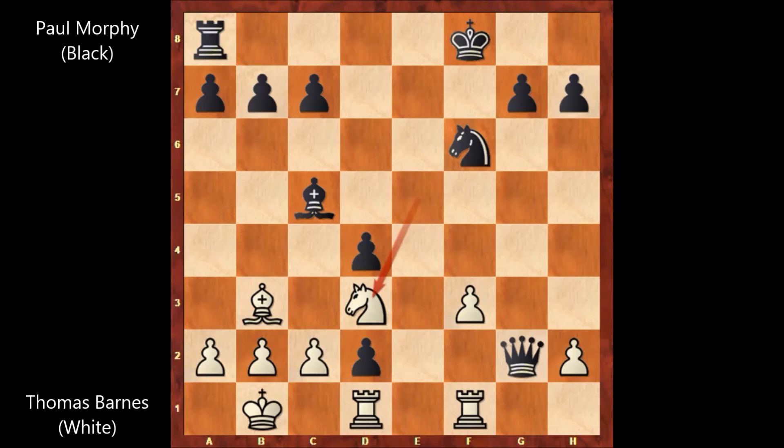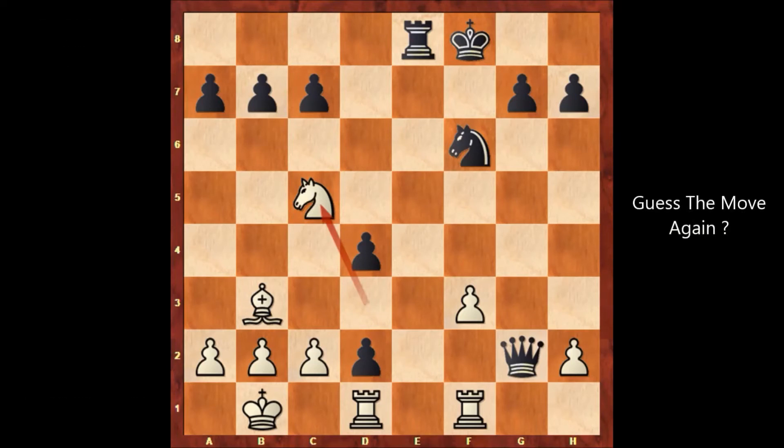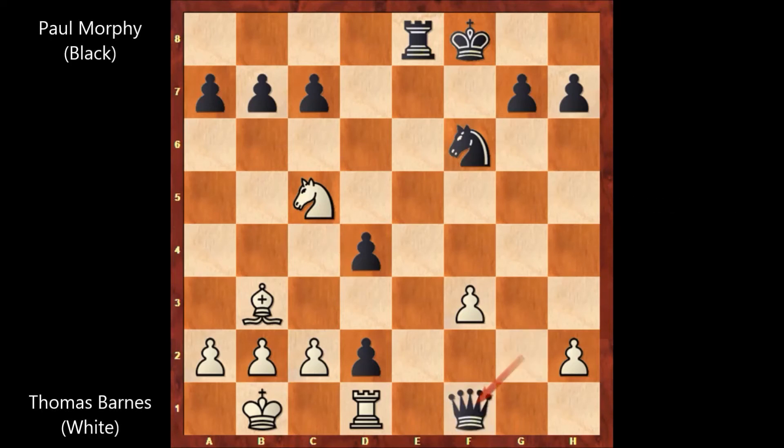Thomas Wilson Barnes is attacking the bishop. But Paul Morphy said, who cares about the bishop? And then he played rook to e8, sacrificing the bishop. And Thomas Wilson Barnes captures the bishop — knight takes on c5. Paul Morphy played queen takes on f1. But we have knight to e6, not capturing the queen. So if rook takes on f1, rook to e1, rook takes rook, d takes on e1 — promoting a queen and that's checkmate. You can also promote this pawn to a rook — it's still going to be checkmate.